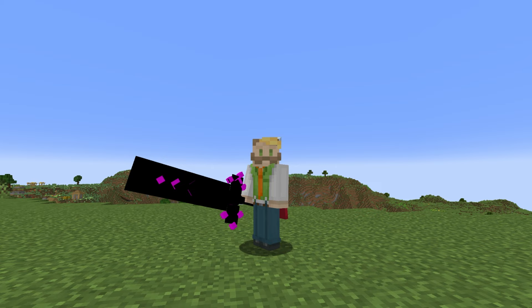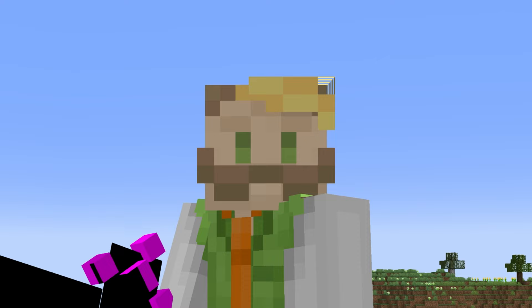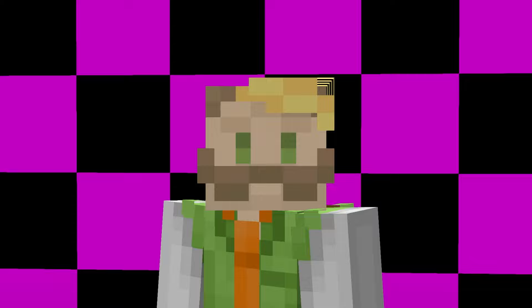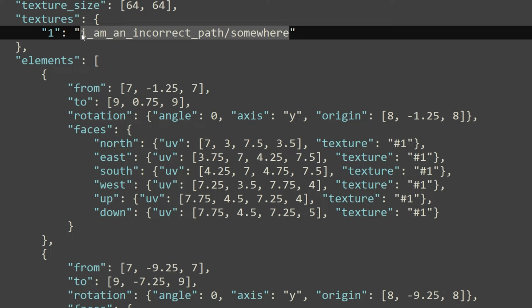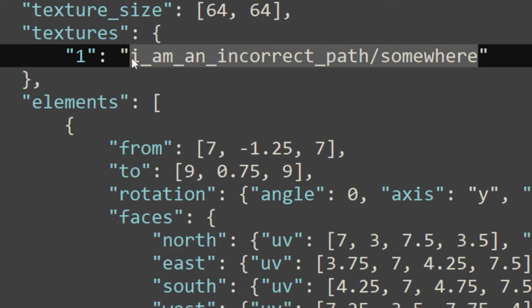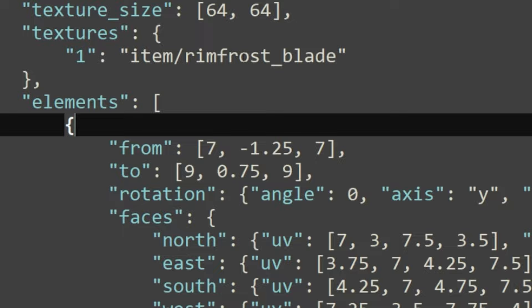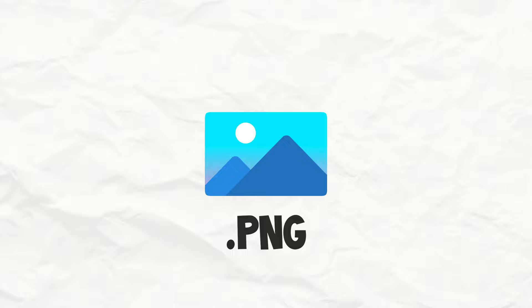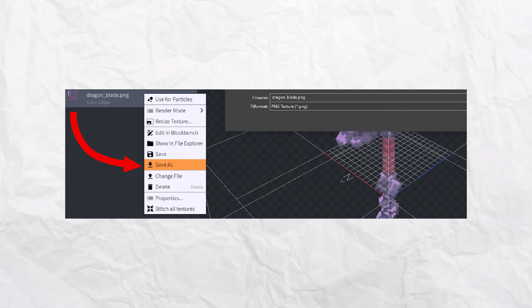Issue number one: you have added a custom model to the game via a resource pack. You can see your custom model inside of the game, but it has this texture. Since we can tell that your model isn't broken, and if you haven't used any capital letters, it's likely one or more of these. Make sure that your texture actually is inside of your resource pack. Open up your model in the text editor and check if it's looking for the texture in the designated texture path — you can tell because the folder path is the same as where your texture is located. Also make sure the dashes are facing the right direction and that it's just the texture's name without the file type added. Your texture should be a .png file — Blockbench automatically exports .pngs.